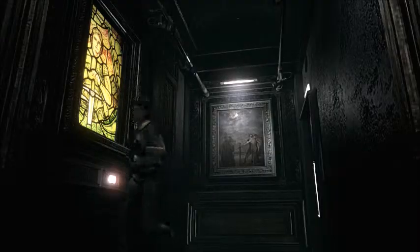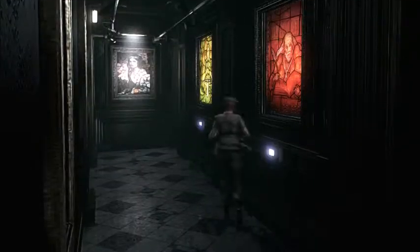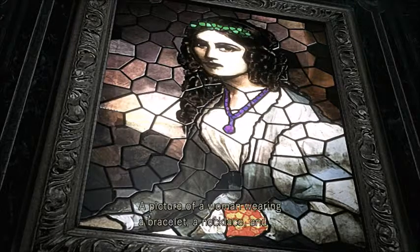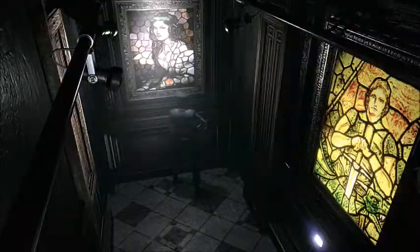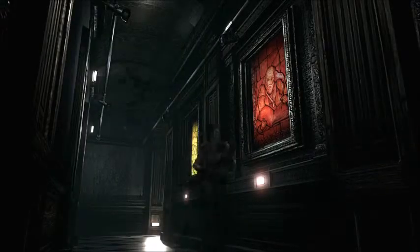This portrait over here should be of the daughter of the guy who made this mansion. Lisa — yeah, it's the daughter. I told you to remember the name Lisa but I've forgotten already. So we've got a green headband — well, a crown — a purple necklace, and a red bracelet. It's a picture of a woman wearing a bracelet, necklace, and a crown. I'm so impatient.